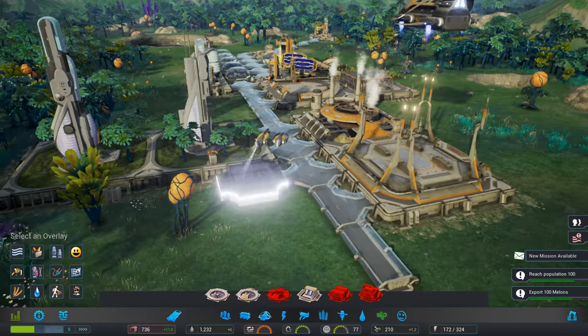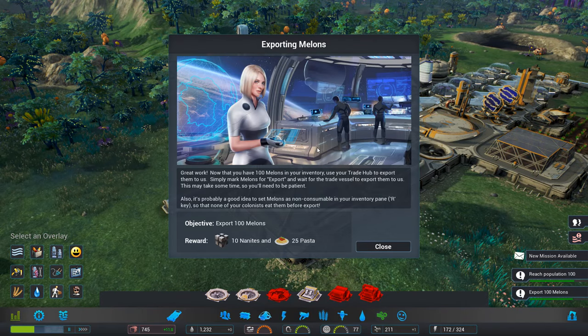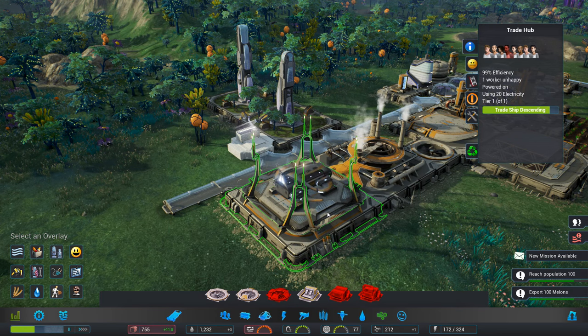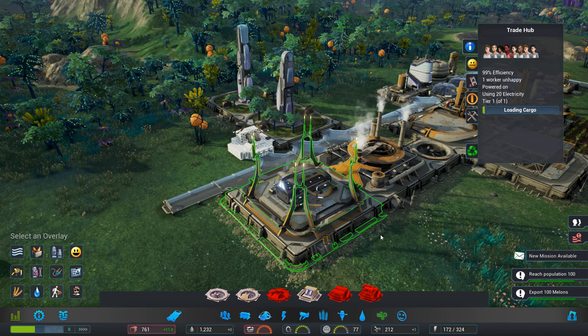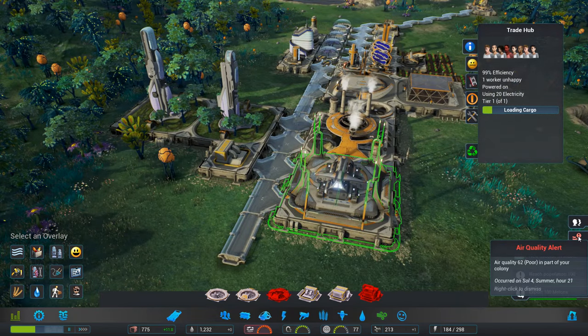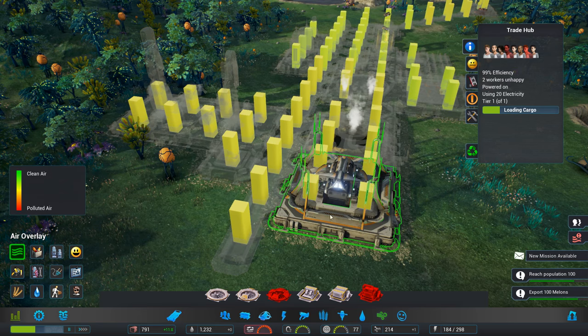What have we got arriving? Oh, the trade. Does that mean they've done their melons? I'm pretty sure I did get it to do the export of the 100 melons. Loading cargo — it doesn't seem to be doing it. Oh, there we go, we've done that one. Let's have another look at the overlay.